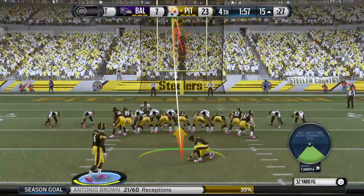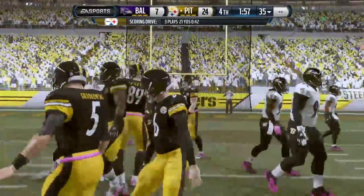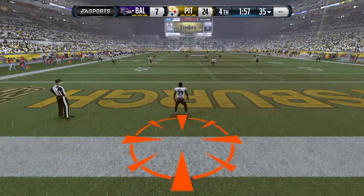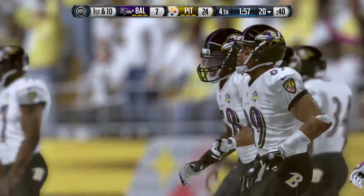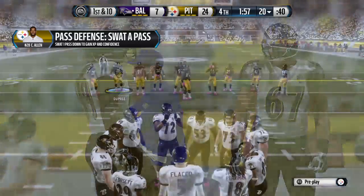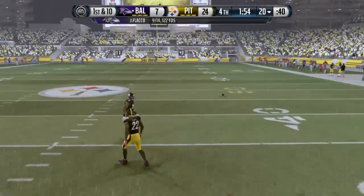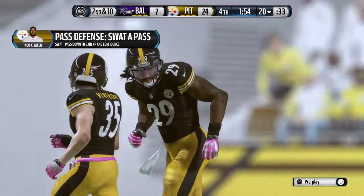The Steelers getting set now for the point after — the kick is good. The Ravens are getting ready for the return. Can they return to a competitive state as the game is starting to get out of hand? The score is 24-7. No return as this goes for a touchback. The Ravens really let it all hang out last time they had the ball — they went for it on fourth down in their own territory. Let's see if they're a little more conservative. I want to say it was a good defensive call by the defensive coordinator, but when you're backed up and go for it on fourth down in that situation, anybody could have made that call. Just a bad decision on the offensive side.